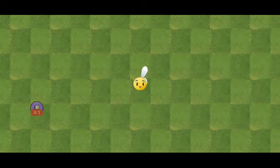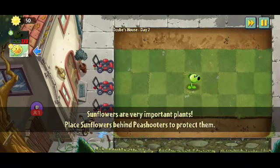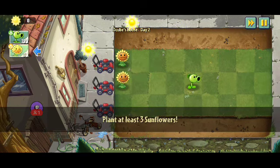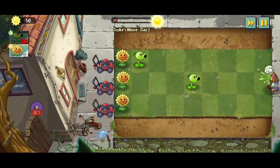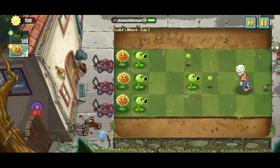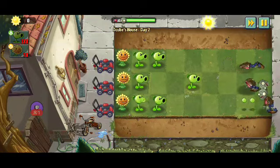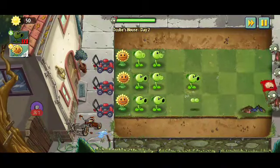Continuing to level 2 of the tutorial - still more regular zombies. The game tells us to plant sunflowers behind peashooters to protect them, and the more sunflowers you have the faster you can grow plants. This is similar to PvZ1. Three sunflowers should be enough to keep three lanes busy. The tutorial will be easy, of course - it will get trickier as things go by.